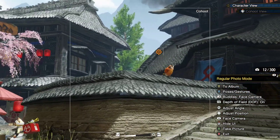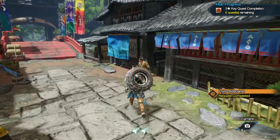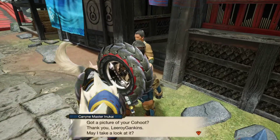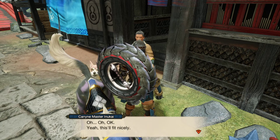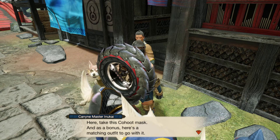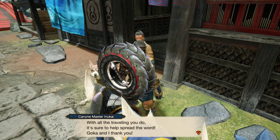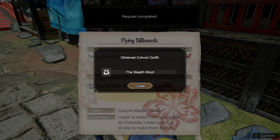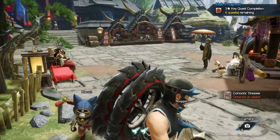Before we do that, let's take a picture of this Kahoot. And there we go, look at that — one side quest complete. Got a picture of your Kahoot? Can I take a look at it? Oh okay yeah, this will fit nicely. Here, take this Kahoot mask and as a bonus here's a matching outfit to go with it. With all the traveling you do it's sure to help spread the word. Koka and I thank you. Sick, get that done. Nice dude, Kahoot stressor.